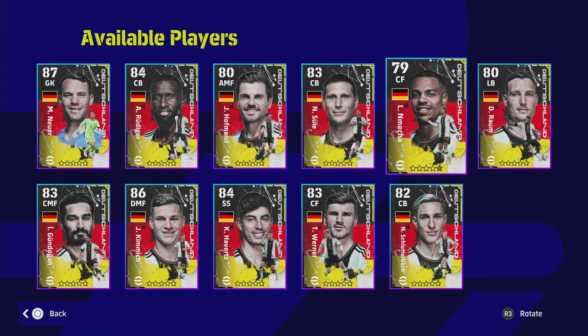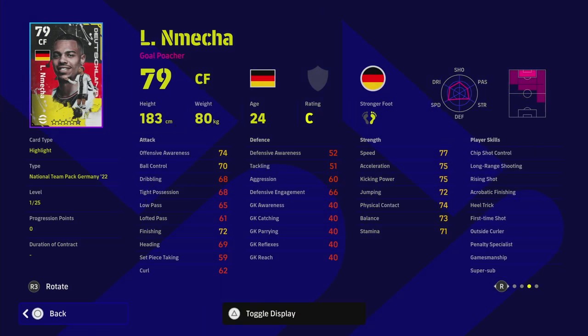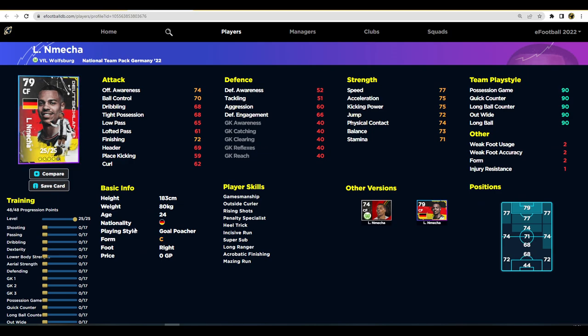We've also got Musa here who's a new card and hasn't been focused on too much. There are better alternatives on the GP market probably, but what you're getting here is a special edition card. The biggest thing with these cards is the team play style proficiency — he can play in any team, any formation, with any manager, no difference. That gives you extra points to boost his actual abilities, and that makes a massive difference for what would ordinarily be average cards.